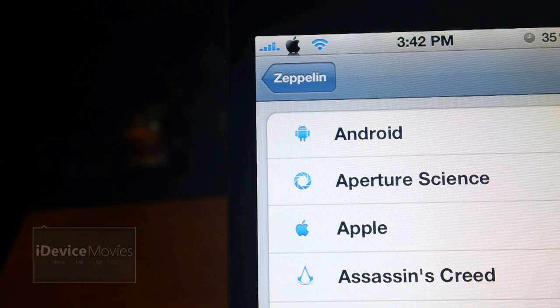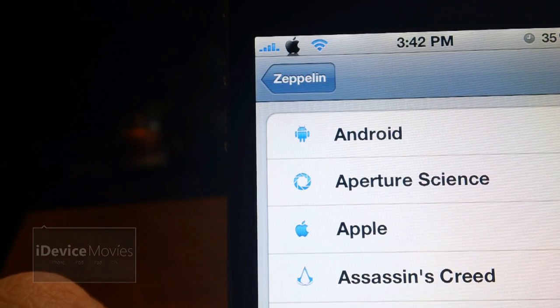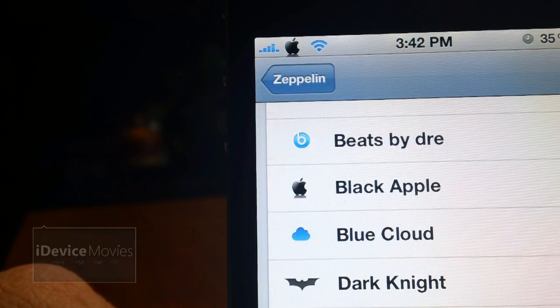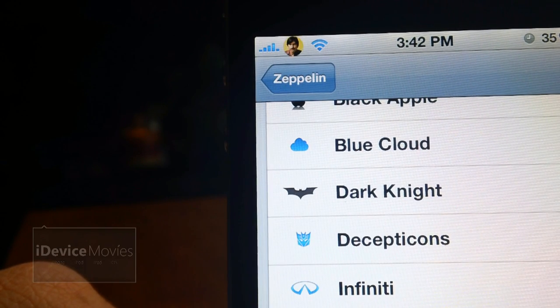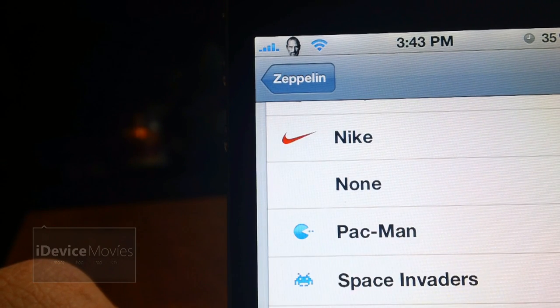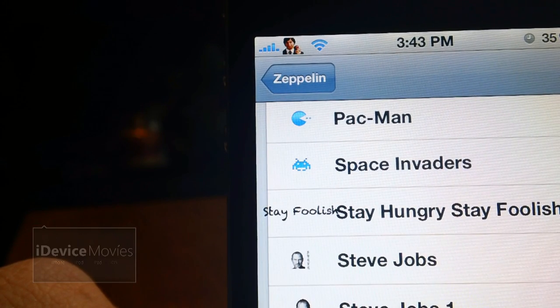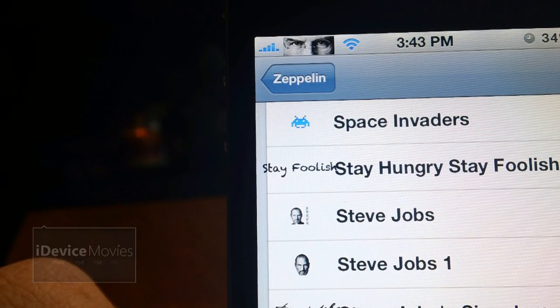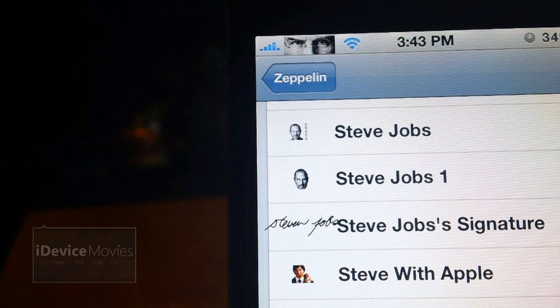Number six is called Steve Jobs Logos for Zeppelin, and it comes with some pretty cool logos. First is Black Apple, the Lion for OSX Lion, Magic Steve, the Stay Foolish — from his quote 'Stay Hungry, Stay Foolish' — a Steve Jobs picture, another one, Steve Jobs Signature, Steve with Apple, and Steve's Eyes. That is Steve Jobs Logos for Zeppelin.